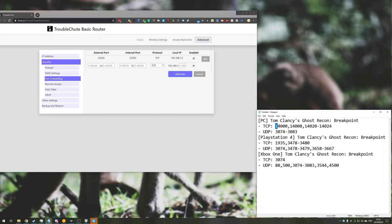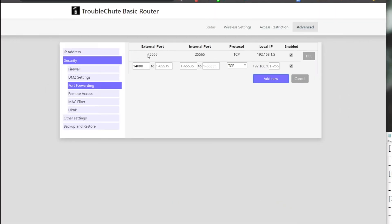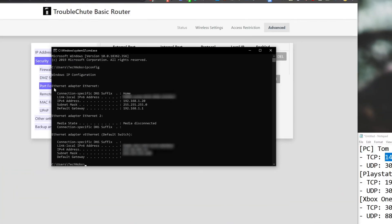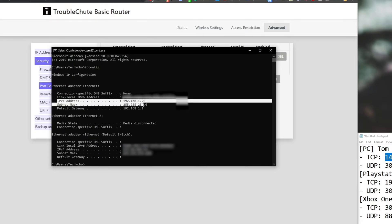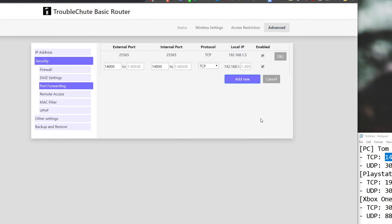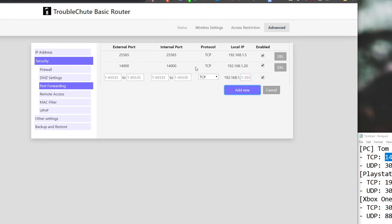What we need to do is copy the first port — they're comma separated — and paste it into the external and internal fields, and make sure TCP is selected. Then we need to find our local IP. You can do that by hitting Start+R, typing in CMD, and then typing in ipconfig. Look for the Ethernet adapter if you're using Ethernet, otherwise look for the wireless, and then the IPv4 address — make note of the number, 192.168.1.20. Looking on the router's webpage, I just need to add the 20, then hit Add Now. You can see that port is now forwarded from our local router directly to our PC.